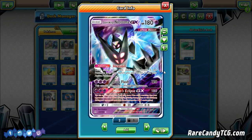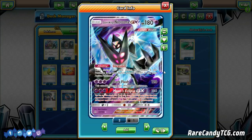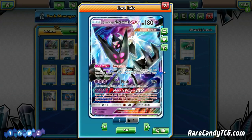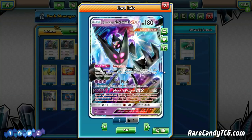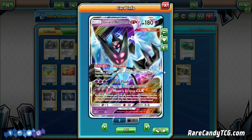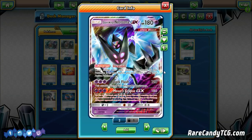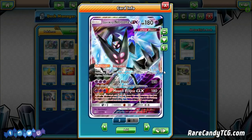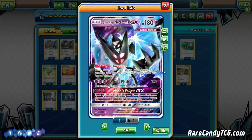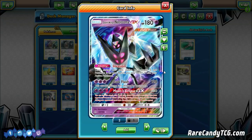Dawn Wings Necrozma also has a crazy GX move that people really forget about. Moon Eclipse GX, again for three Psychic Energy, does 180 damage. You can only use this attack if you are behind on prizes, but on your opponent's next turn you prevent all effects of attacks, including damage, done to this Pokémon. If you're able to take a knockout with this, you can take two prizes and then be immune from everything on your next turn. 180 damage knocks out Lelees, Vulcanion with a Choice Band, Stage 1 GXs, and Buzzwole in one hit. I think Dawn Wings is a pretty underrated card.